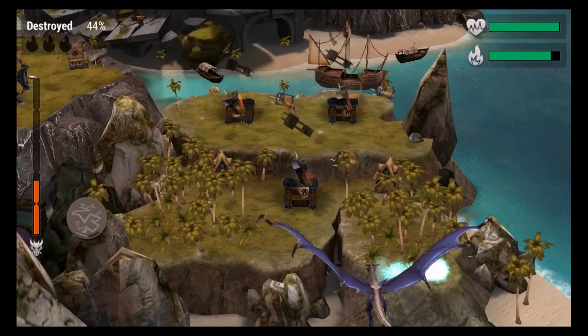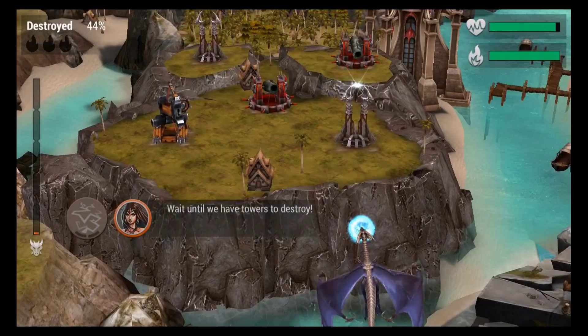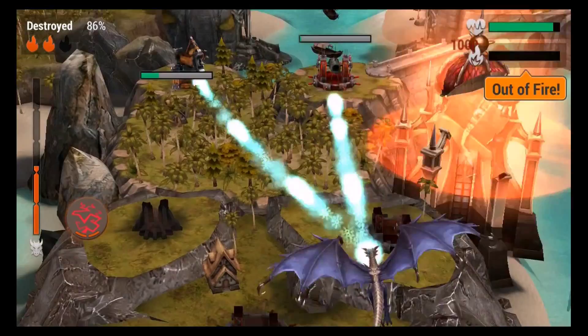Now I can cast a lightning spell — just tap it and tap on a building. Pretty powerful. You can also tap with two fingers at a time, which is pretty useful.